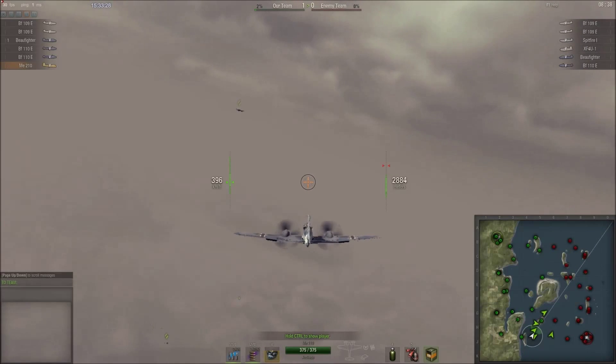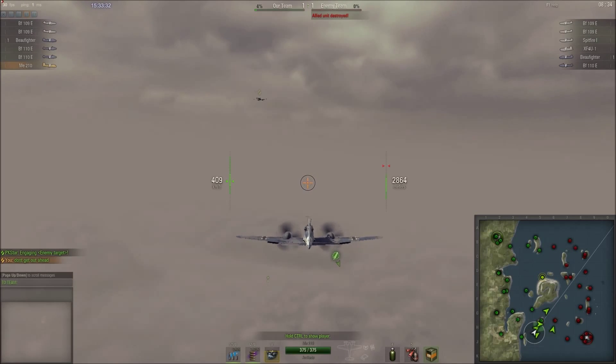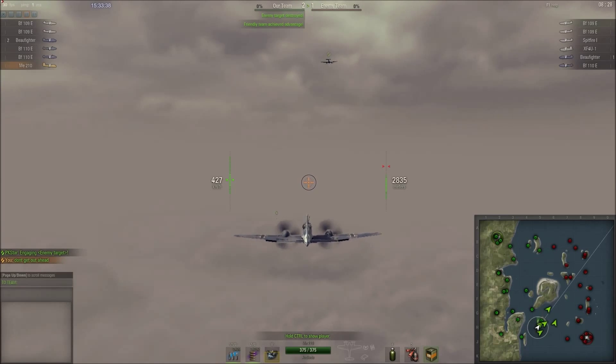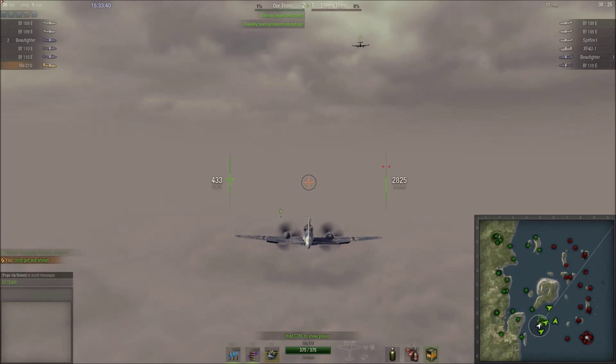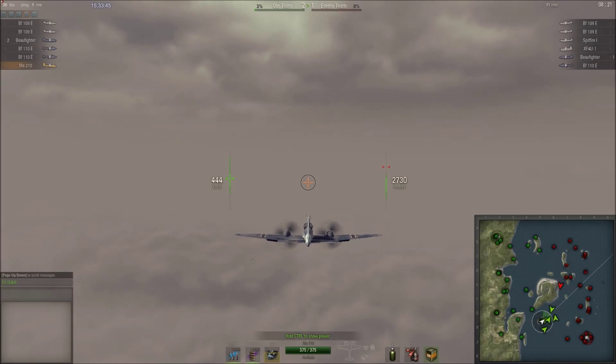You'll see from our team makeup that the preferred meta at tier 5 is high altitude fighters — pretty much German heavy and light fighters. Preferably we would have had two ME210s, but I was the only alpha tester on our team.